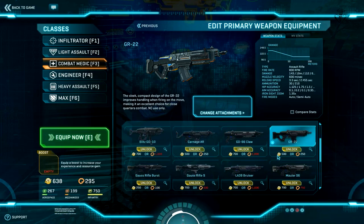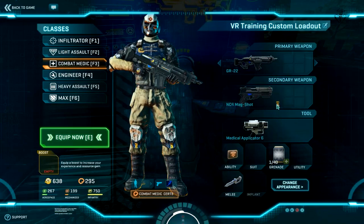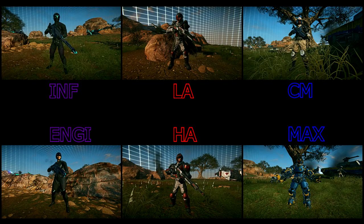As for the primary weapon slot on this class, you can choose between SMGs, shotguns, or assault rifles, which are actually one of the best weapons in the game. However, for your first 300 certs, I would recommend you to buy the first four upgrades for your medical applicator and Nano Regen Device.